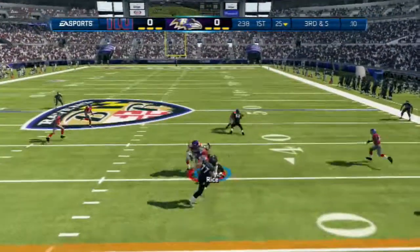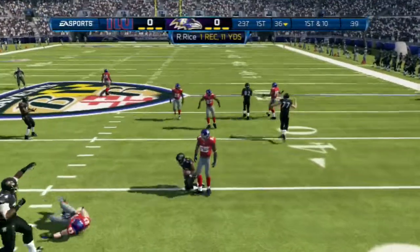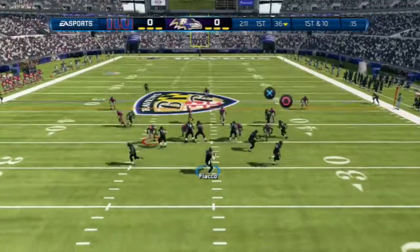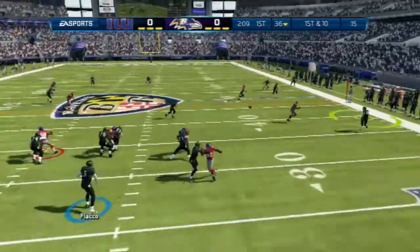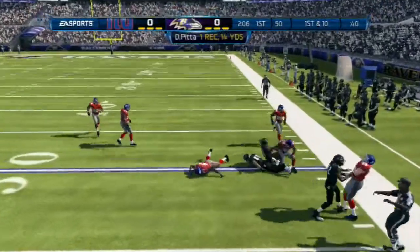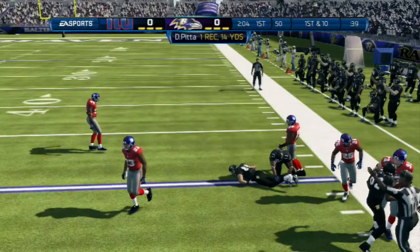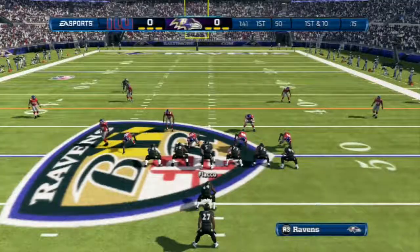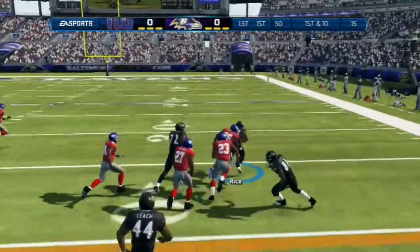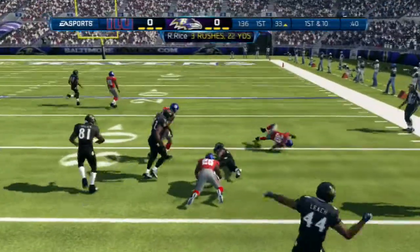My main goal this game is to feed Ray Rice the ball in whatever way I can — passing, running. And then my other threat's probably going to be Dennis Pitta. He is amazing. He might be one of my favorite tight ends to use in Madden, just because he's so freaking big. He's like a Gronk, but faster than Gronk.